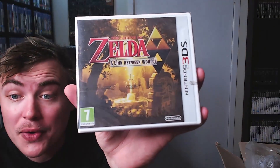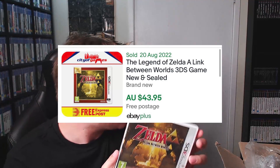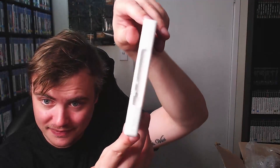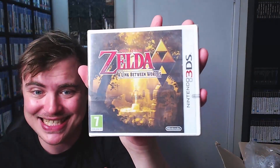One kick-ass Zelda game — oh baby, I love my Zelda. We got The Legend of Zelda: A Link Between Worlds! That is cool. I do have a couple of Zelda games but I don't have this one, so that's actually really exciting. And this one is sealed — really really exciting to get this one.